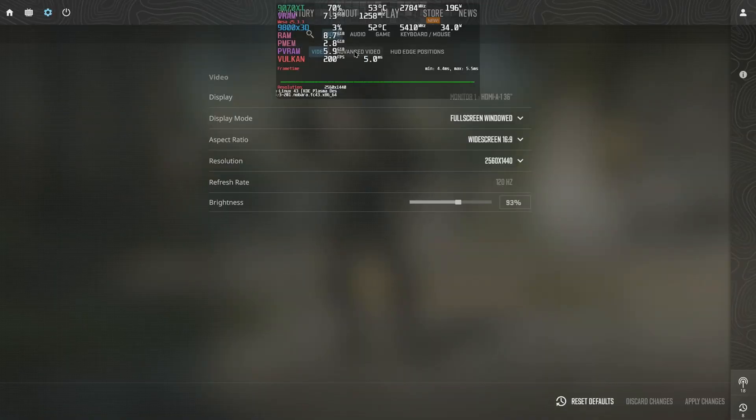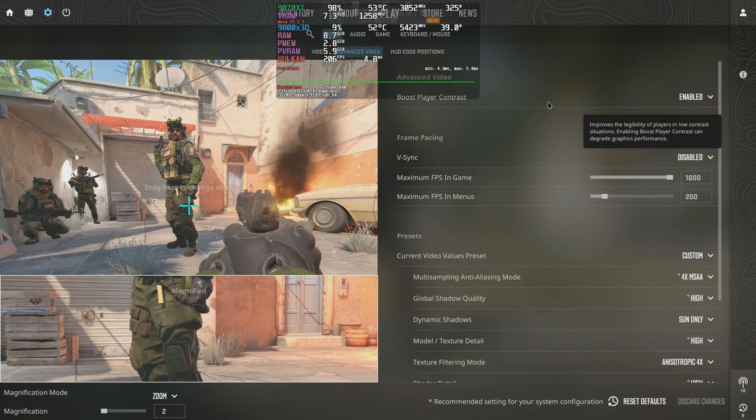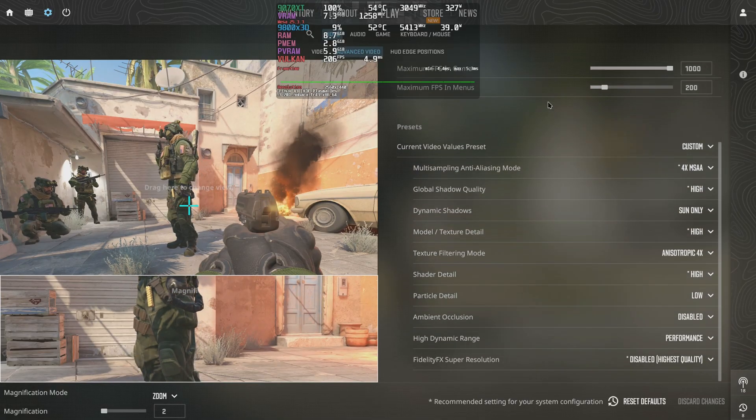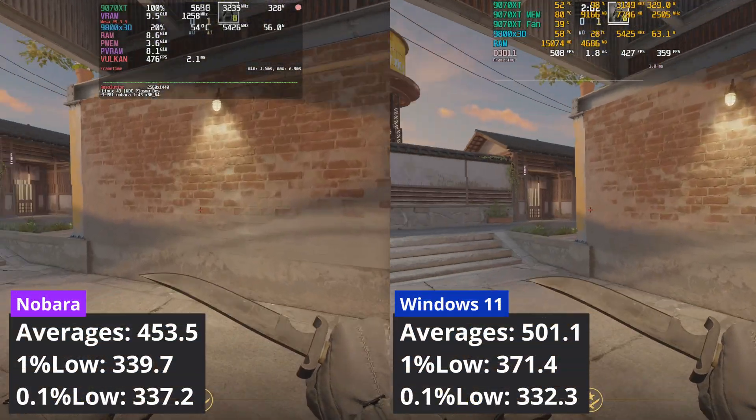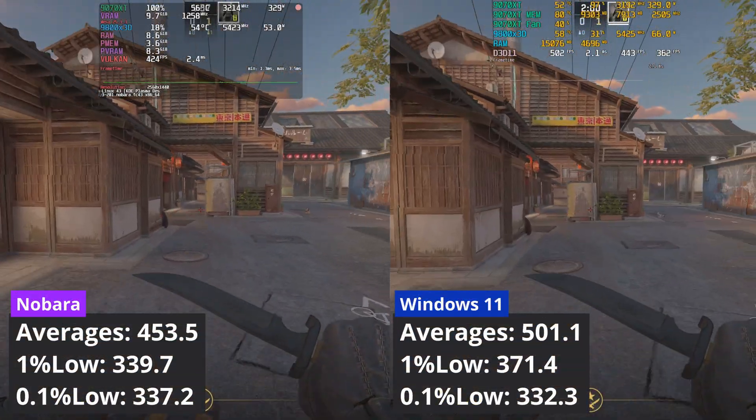Let's move to Counter-Strike 2, a game that runs natively in Linux. Using these competitive settings, it seems that Windows has the edge, delivering around 10% more performance when compared to Linux.